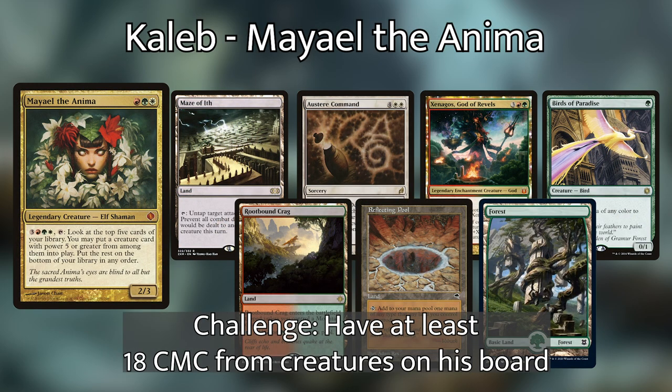Caleb is playing Mael the Anima. His opening hand is Birds of Paradise, Xenagos God of Revels, Austere Command, Mazavith, Rootbound Crag, Reflecting Pool, and Forest. His personal challenge is to have at least 18 CMC from creatures on his board at any given time.